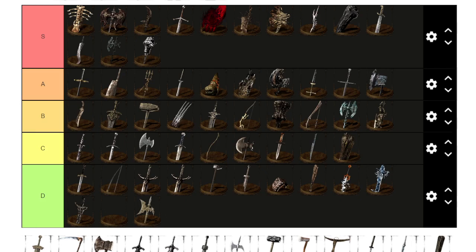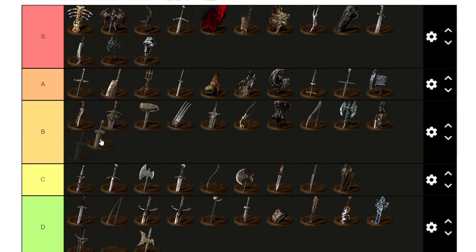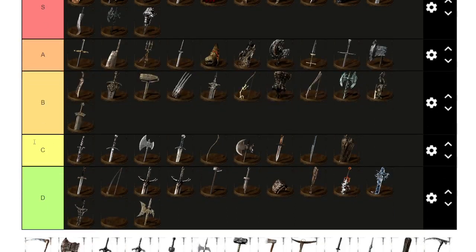Green Sword — as a greatsword it's a little bit on the short side, has bad moveset, it's heavy, and you cannot buff it with fire. So it's definitely B tier, almost C. It's still better than Bastard Sword though. Fun for cosplay but not my first weapon of choice for a greatsword.